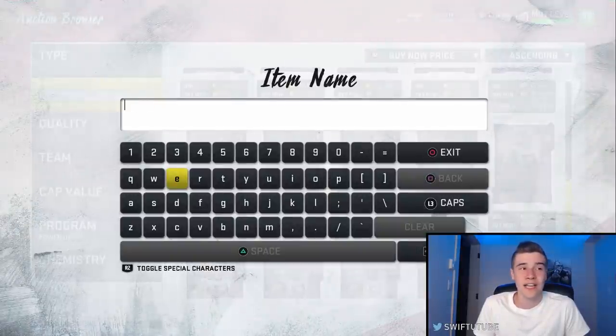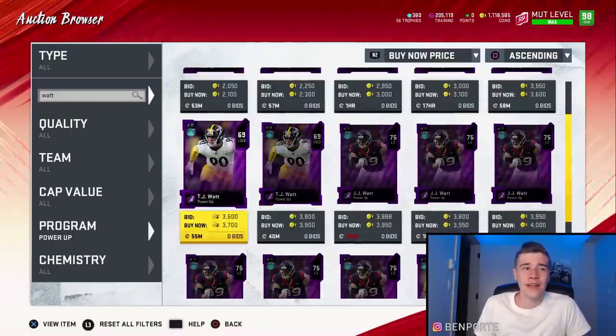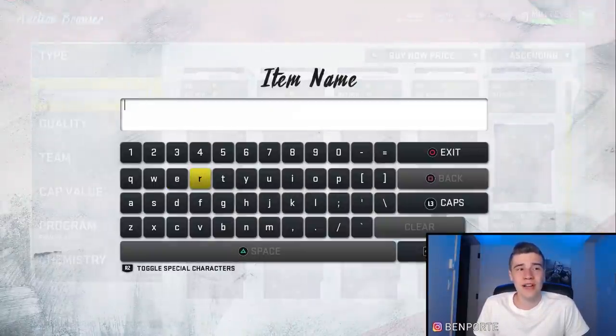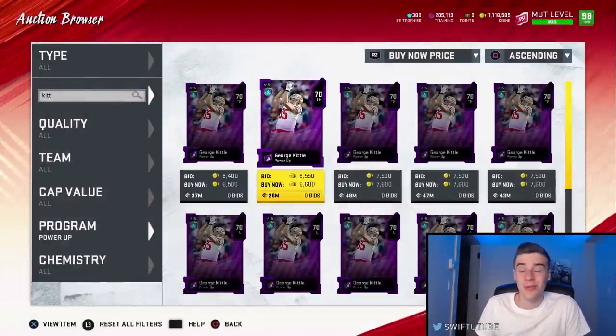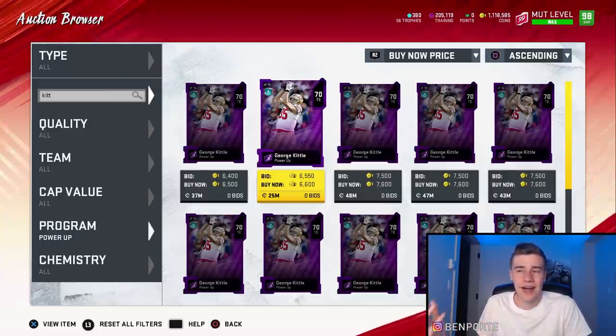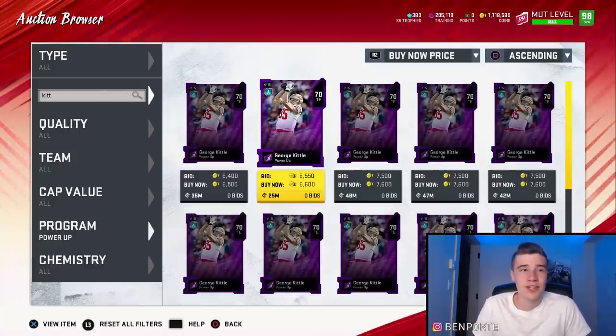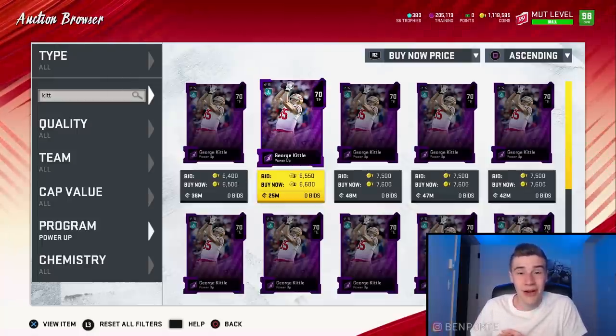TJ Watt and George Kittle are going to be a little bit less expensive but still probably worth it. TJ Watt is selling at around 4k, and George Kittle is selling at 6.5k — still worth doing the solo challenge. Alex Mack and Miles Garrett are two very, very expensive cards. I would honestly recommend doing this on side accounts as well. You could make like 150,000 coins by putting your theme selector tokens into each of them and completing those solos. If you haven't used your tokens yet, go put them into those sets — you can make almost 150,000 coins in about 15 minutes getting the Falcons and Browns done. Basically every single person should be doing this.